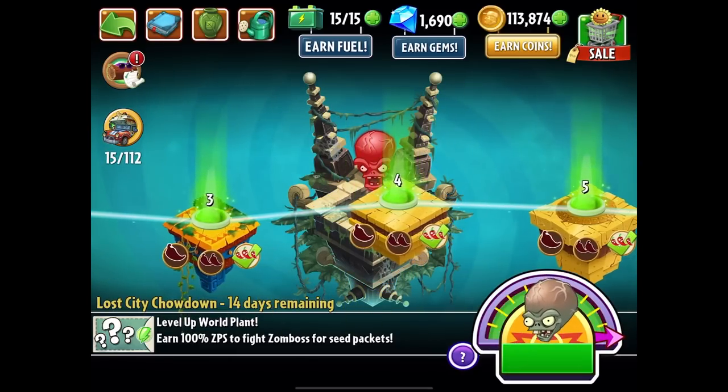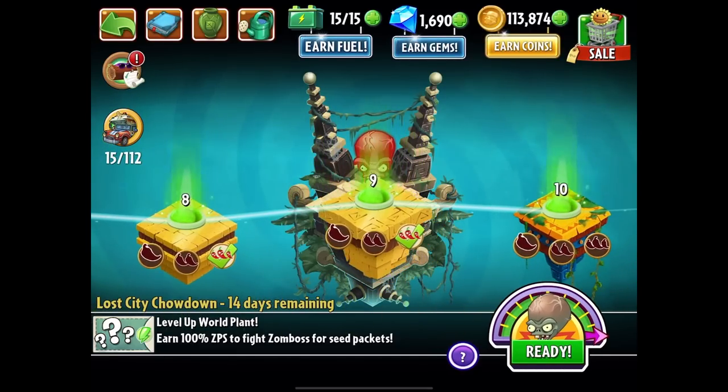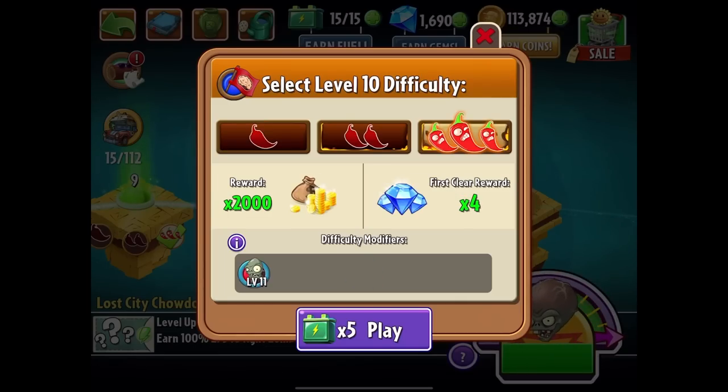What is up guys? Zach Scott here playing Plants vs. Zombies 2. I think we're going to do another nine stages here in Lost City, starting with level 10, then we'll make it to 18, and then we'll finish up the next episode. I'll probably do another Zomboss fight at the end here.